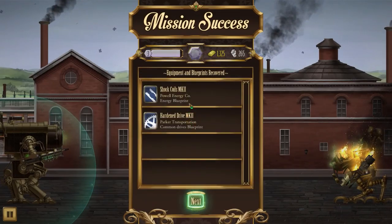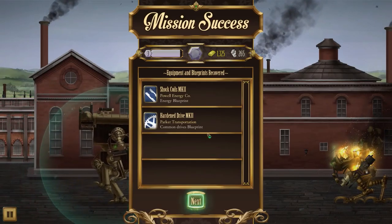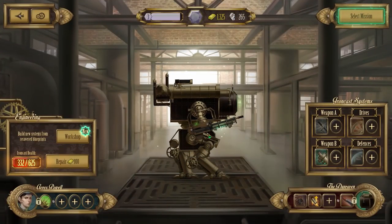We also got some shock coils and a hardened drive from this last fight - those could help assuming we have the scrap to afford them. Back in base now. We'll call this episode here - hope you guys enjoyed! Leave a thumbs up and a like to show support, and I'll catch you next time.